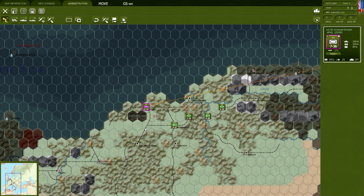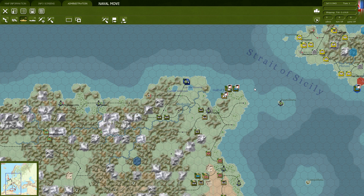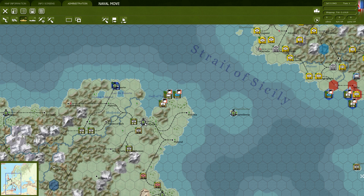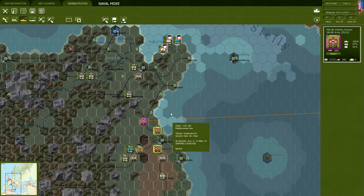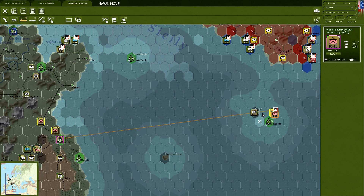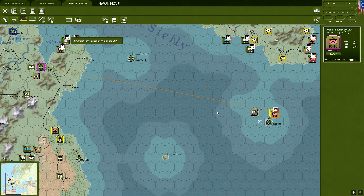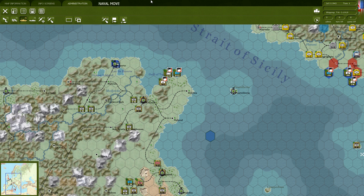We've got another US Armored Division down here. They're also going to come into position and we'll try to bring them up and into the area — another transport is hit, of course, when transporting tanks. Not sure what's hitting them at this point in the war — probably mines. We've also got a division up here directly allocated to the 8th Army. We'd like to bring them over, but this port doesn't have sufficient capacity for them.